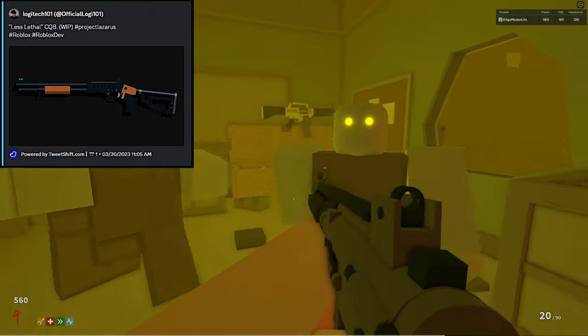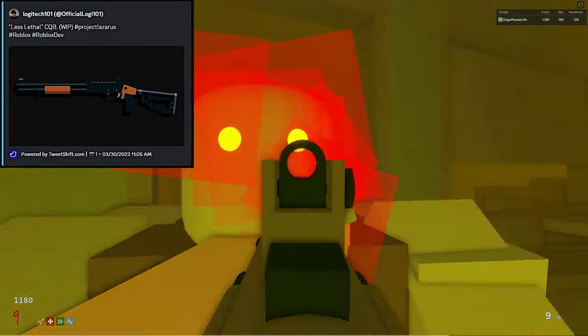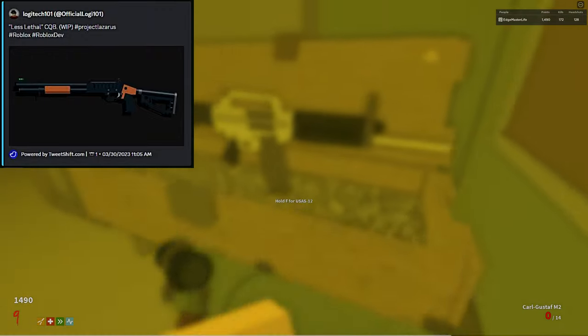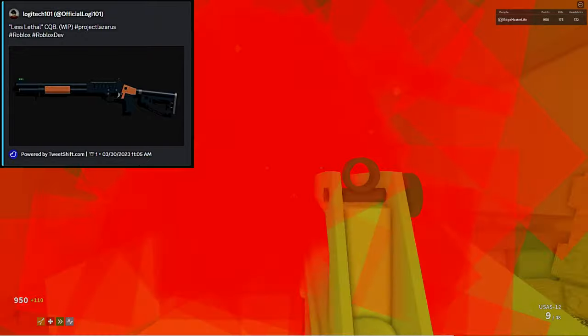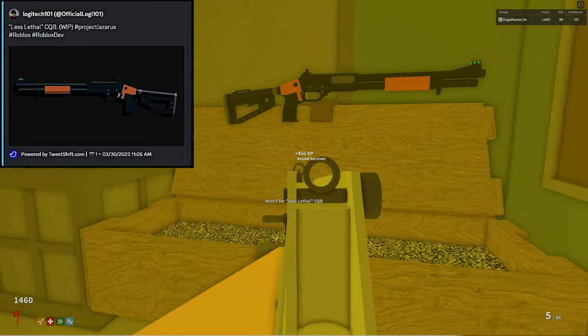First up we have the new less lethal shotgun CQB, which stands for close quarters battle. From what I've read, this gun is used by law enforcement and military professionals with the intent to prevent lethal injury. It's used in situations like crowd control and riots. Even though this gun uses less lethal ammunition like beanbags and rubber buckshots, it can still fire standard ammunition.